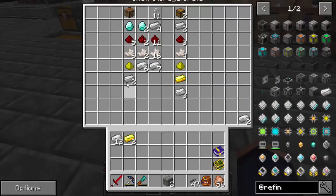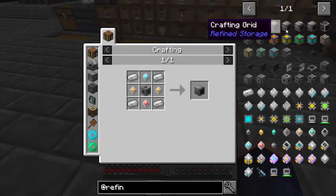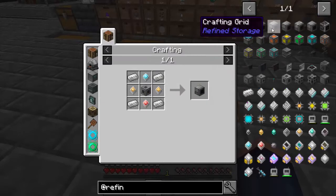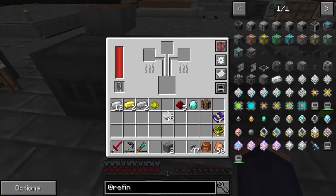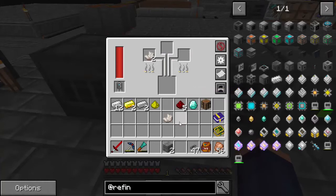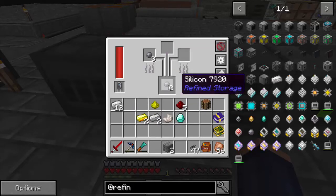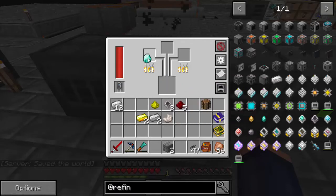The next thing we're going to make is our crafting grid. You could make just the grid, but it's better to make the crafting grid - it's just one more step. We're going to make the grid first off, then take the grid and just add these things to it. Everything except one of these is going to go through our smelter - the gold, the iron, and the diamonds. The silicone has to go through twice.